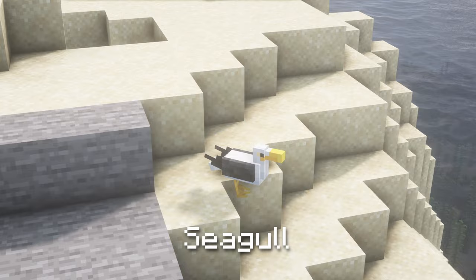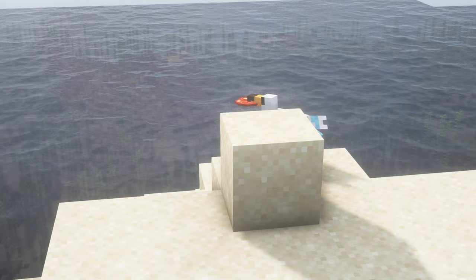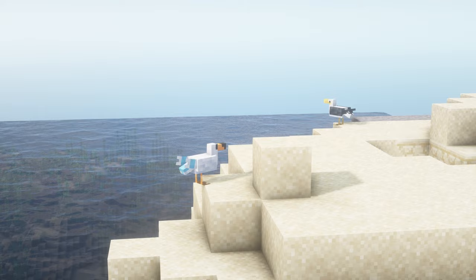Seagulls are pesky flying animals found on beaches that tend to steal food items from adventurers. However, they can be helpful when the player holds a buried treasure map in their offhand. If a lobster tail is dropped, the seagull will eat it and glide directly above the spot where the buried treasure is located. Renaming a seagull to Wingull is a reference to the Pokemon Wingull.